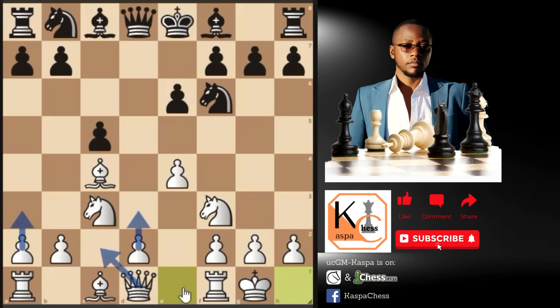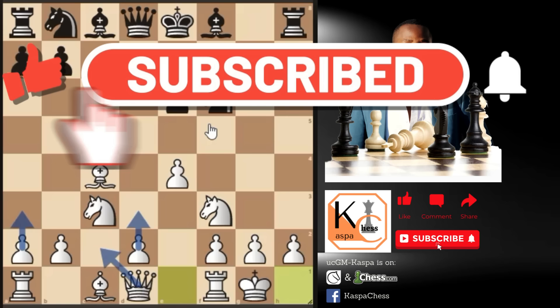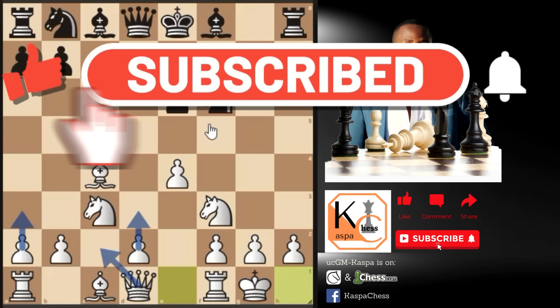This opening is not completely new — it's been there for ages. It's simply called the Reti opening, but we were not just following the typical ideas where white plays pawn to g3 and fianchettos his bishop on g2. If you enjoyed this video, give it a thumbs up, subscribe to my channel if you haven't already, and don't forget to check the link for my website in the description where you can purchase all my courses at very affordable prices. Peace out and see you in the next video.